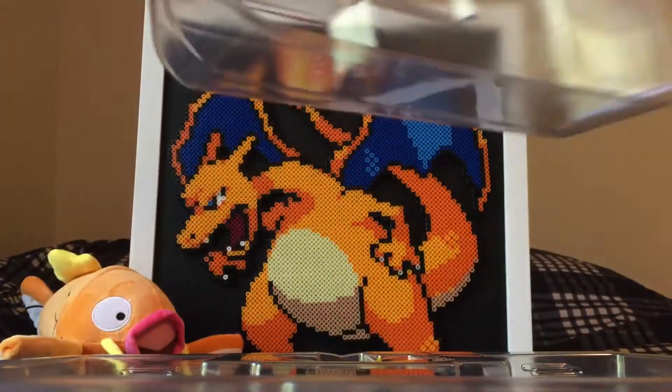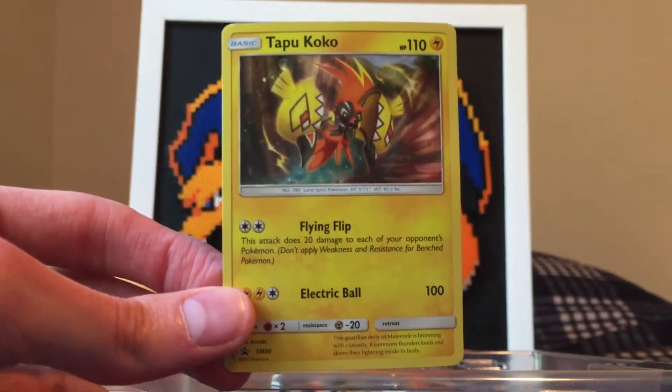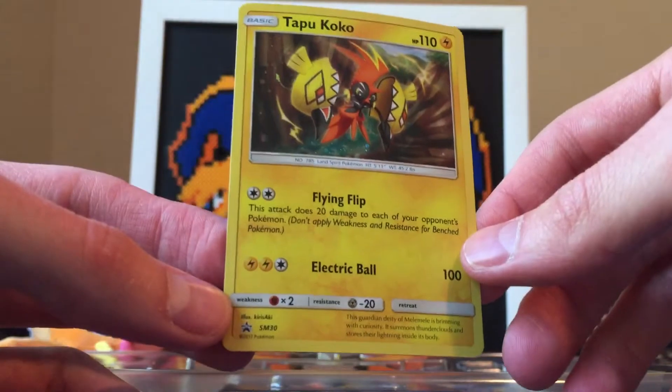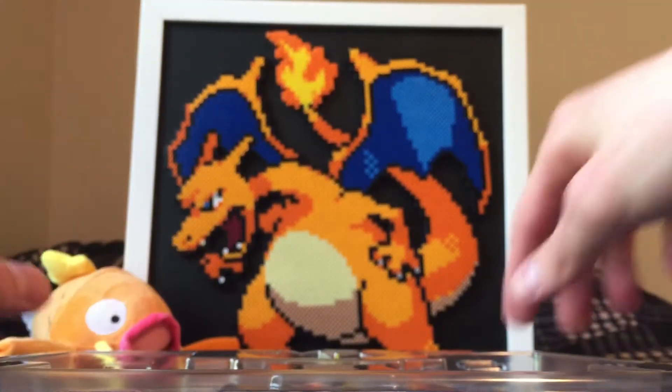All right, so let's see what we get here. There's the promo card — popped out very nicely. So there's a Tapu Koko Black Star promo, it's SM30. Very nice. We'll put that at the end and summarize it as well.